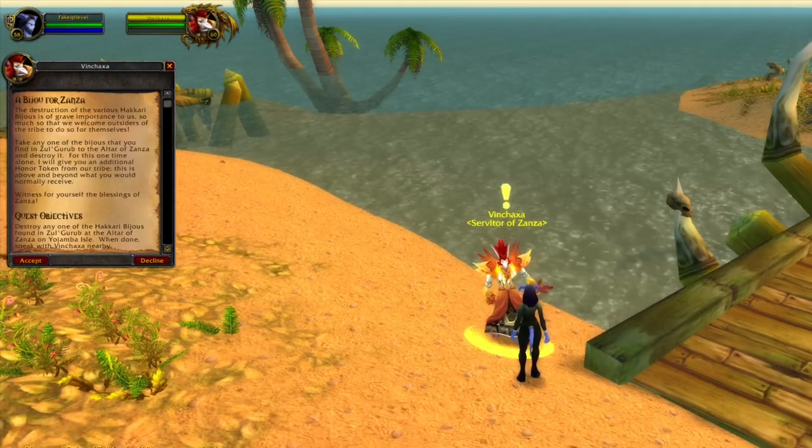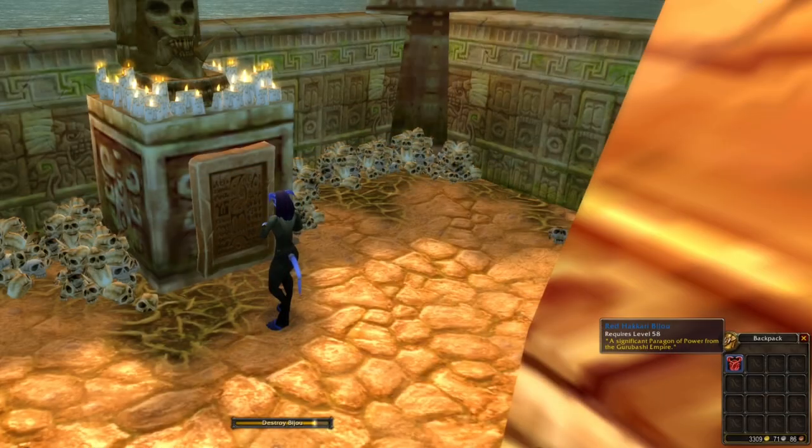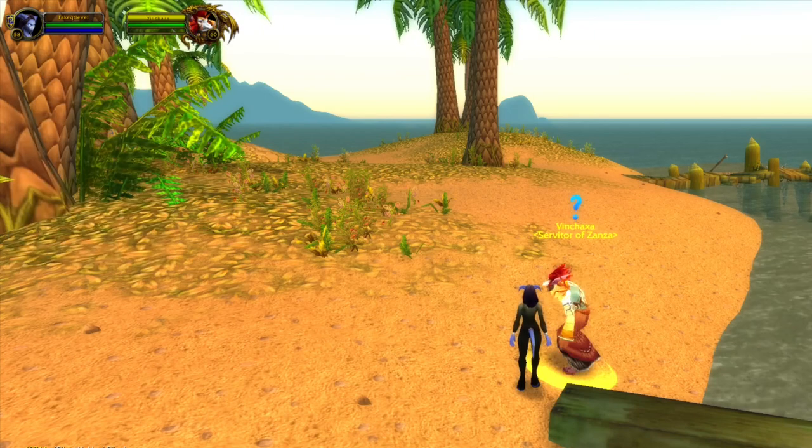In Stranglethorn Vale we can pick up a Voodoo of Sanza quest. Destroy one voodoo doll — it doesn't matter what color it is — then head back to the troll to get your quest reward.